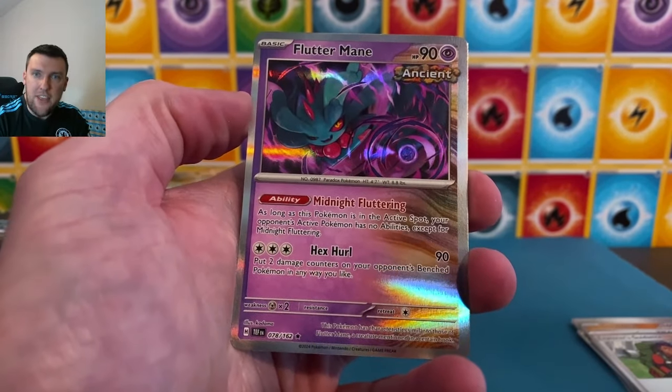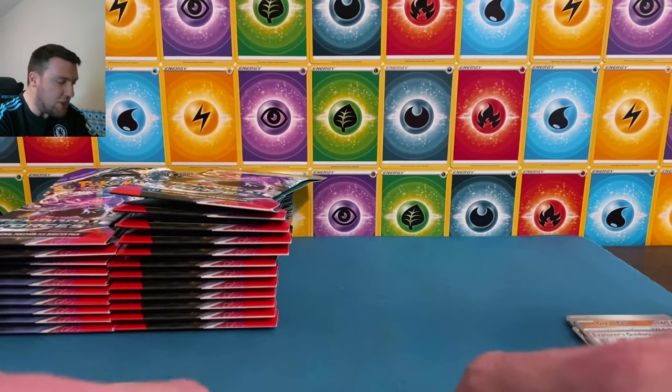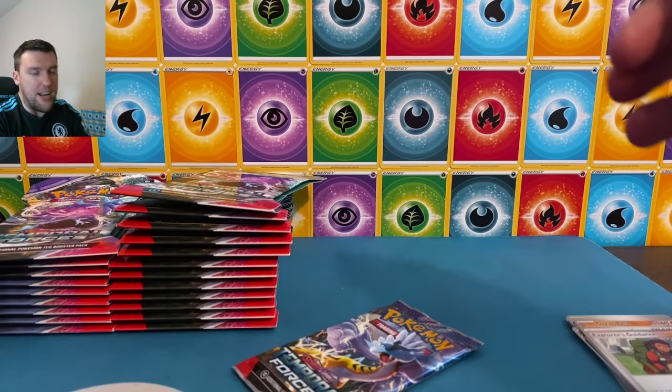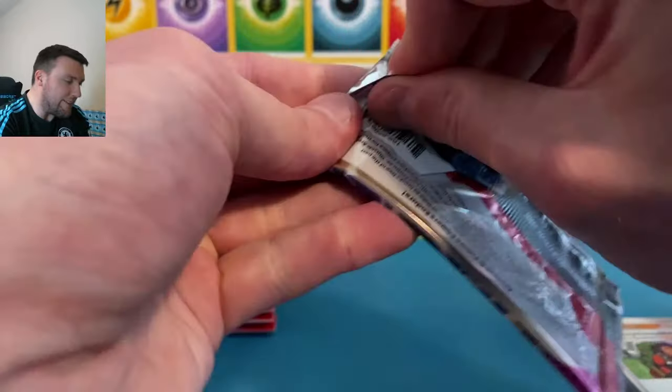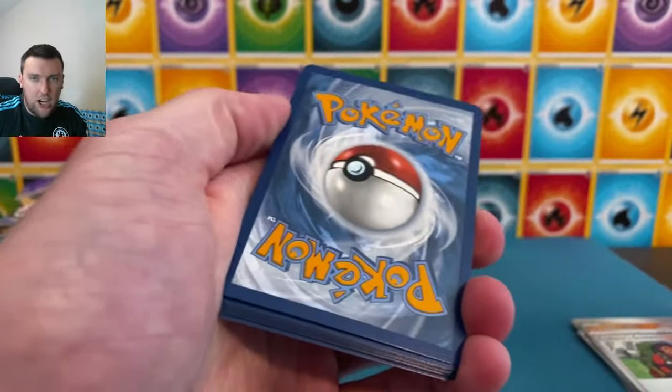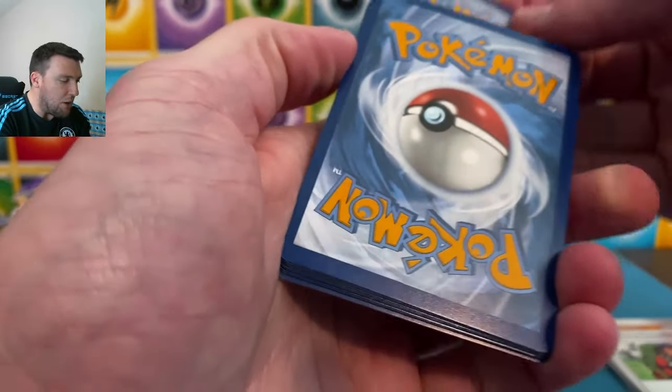Solosis and a Flutter Mane there on the ancient card. They brought back the ancient and future mechanic here with Temporal Forces as well. There's gonna be a lot of cleanup after today's video — it's fine, I call that the territory of creating content on YouTube. Thank you all so much for being here.